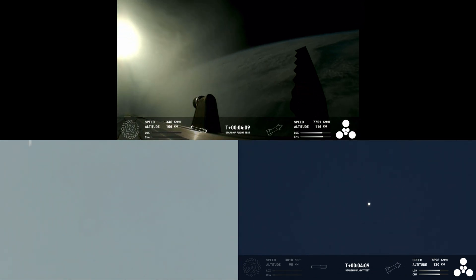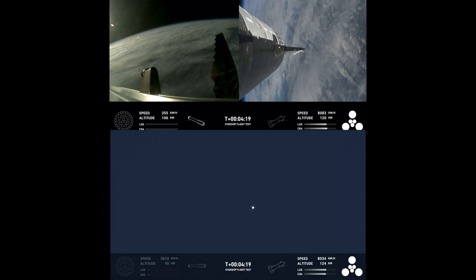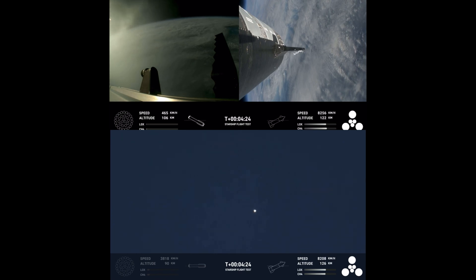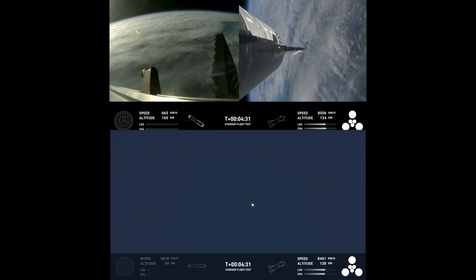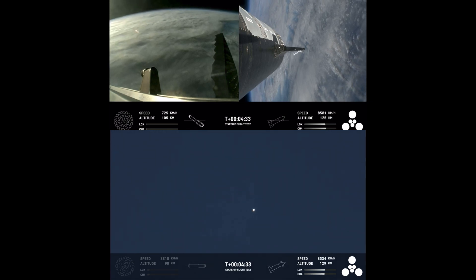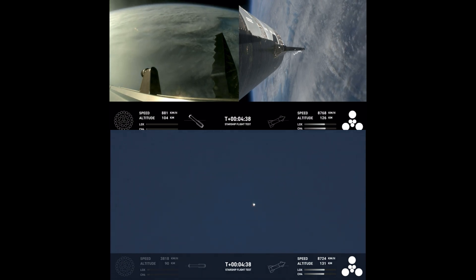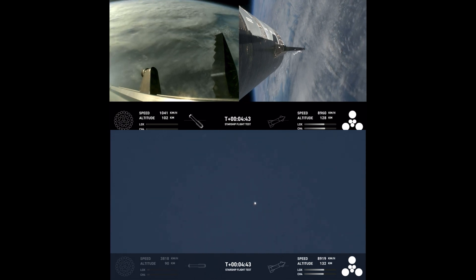The ship is still going strong and doing great. These are just incredible views coming to us. You can see all six of its engines are ignited. Everything is looking good — on the left-hand side of your screen, the Super Heavy booster; on the right-hand side, Starship, also referred to as the ship. The boost-back burn is the first of two burns required to return it to Earth.